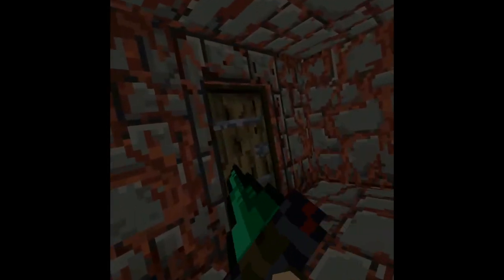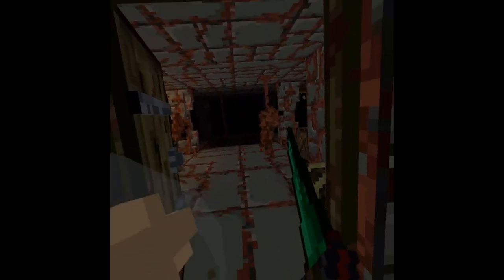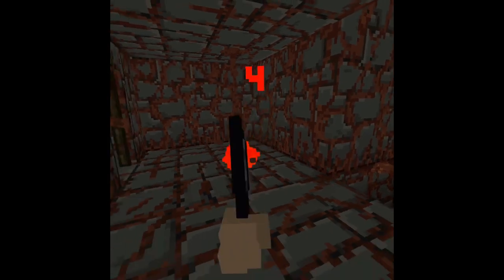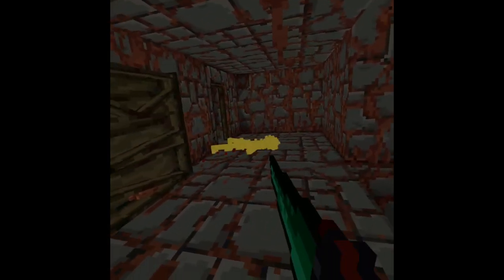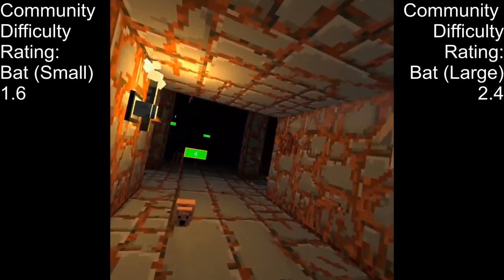With regard to the enemies in the infested dungeon, remember as a rule of thumb that these enemies have a poison cloud on death that can damage the player. Keeping these enemies at a distance is a priority. While this doesn't apply to every enemy, keeping a sword's length is typically a good idea. With that, let's get into the specifics.